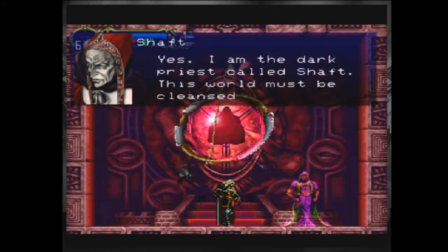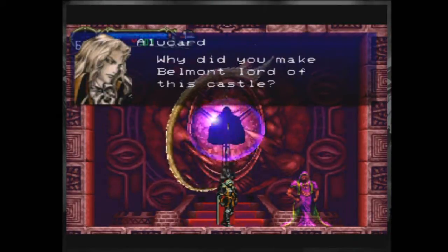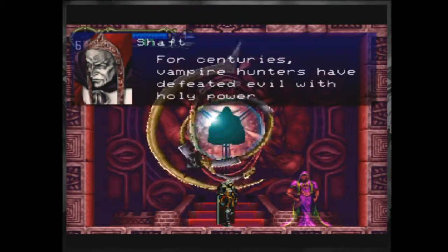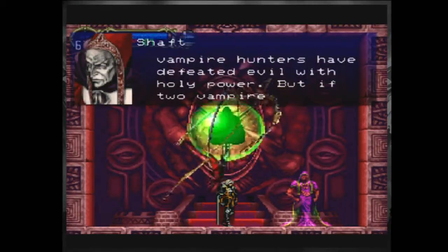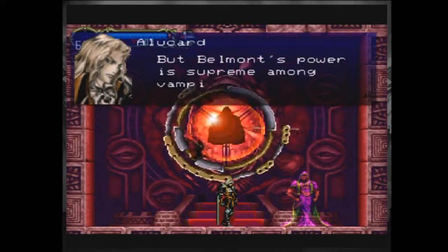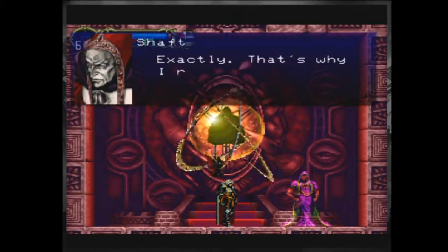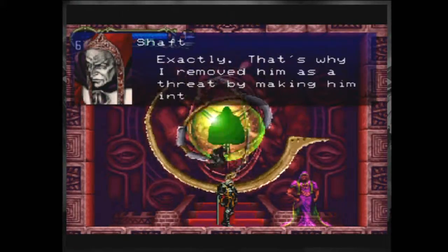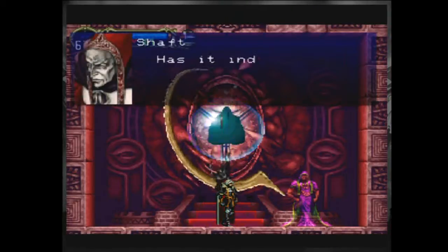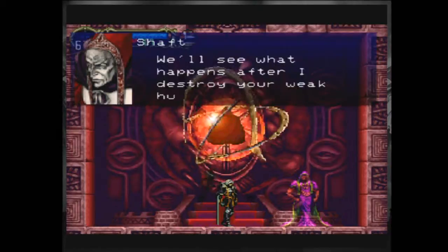'Yes. I am the dark priest called Shaft. This world must be cleansed in the forge of chaos.' Don't know why they call someone Shaft. 'For centuries, vampire hunters have defeated evil with holy power. But if two vampire hunters were to fight each other... But Belmont's power is supreme among vampire hunters. None other could defeat him.' 'Exactly. That's why I removed him as a threat, by making him into lord of this castle.' 'But your plan has failed.' 'We'll see what happens after I destroy your weak human side.'